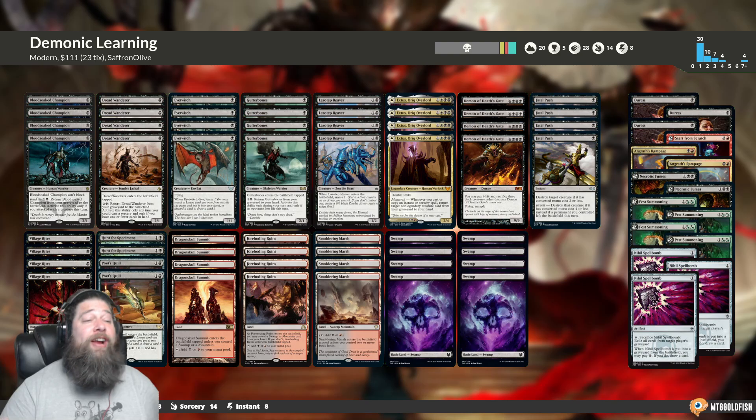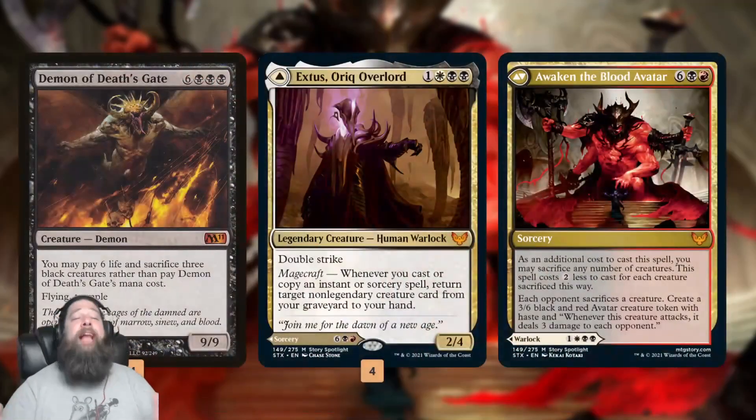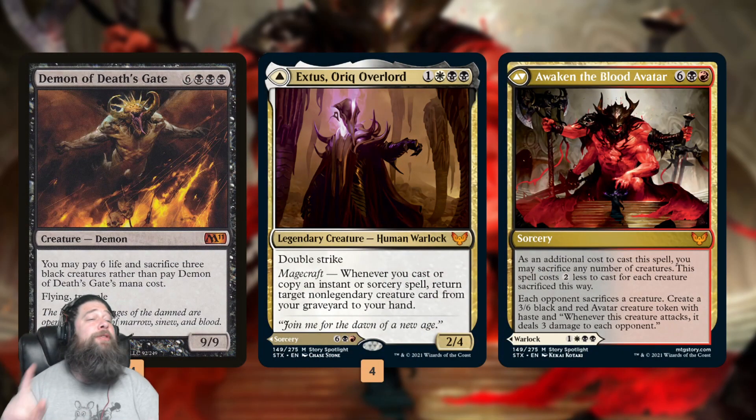This week we are teaching our opponent a lesson in Modern with a deck called Demonic Learning, backing up some learned lesson stuff with Demon of Death's Gate and Awaken the Blood Avatar. Is the learned lesson package actually good enough for Modern? Let's talk about the deck, jump into some games and find out.